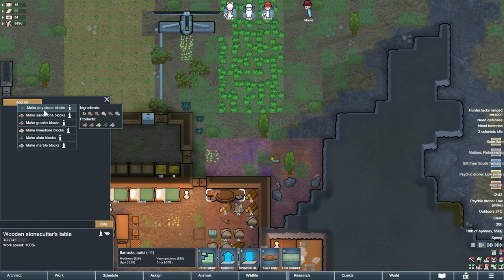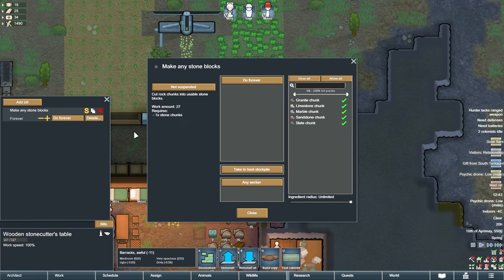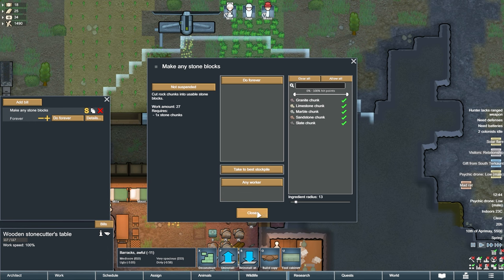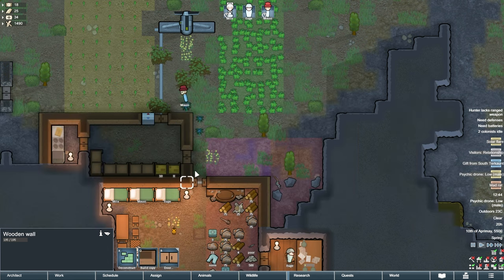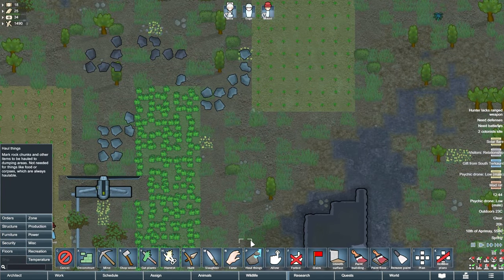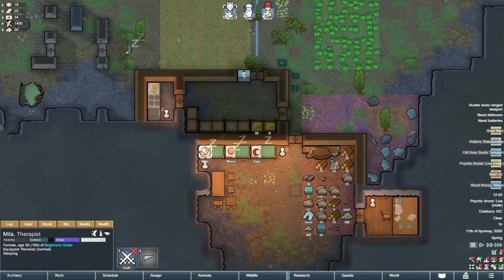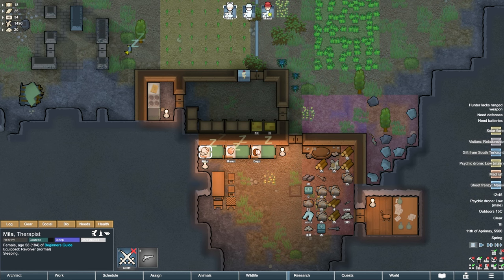We are done preparing the groundwork for our new stone brick production. Let's go back to that stonecutter's bench we built and select it. Now we can click the bills menu and add a new bill — make any kind of stone block. Now pawns will turn all the stone chunks they get into bricks, but we can do this even better to be efficient. If we select the details menu, there's an option at the bottom that says 'ingredient radius.' Let's turn this down until the circle from our stonecutter's table is only big enough to include our stone chunks pile. Now pawns will only work with stone that is in the pile. This is great because it keeps pawns from walking across the map, and you can do this for any other workstation as well.